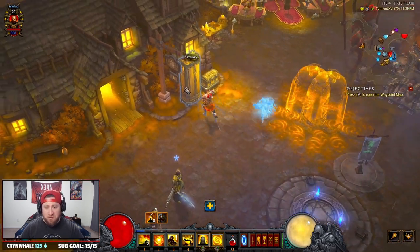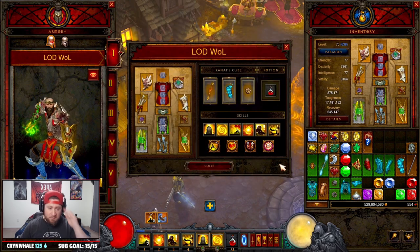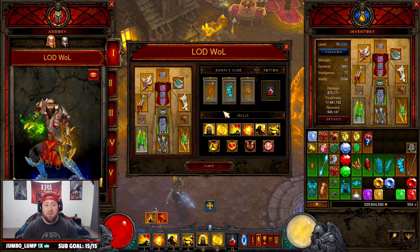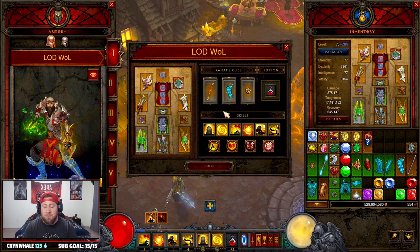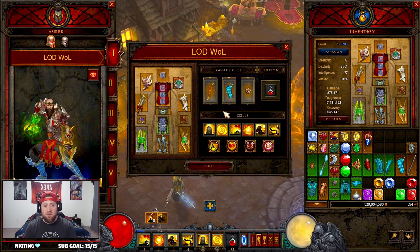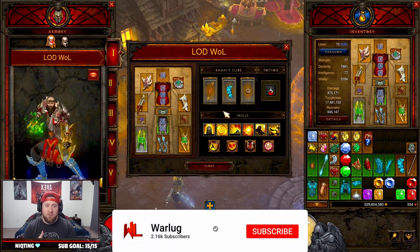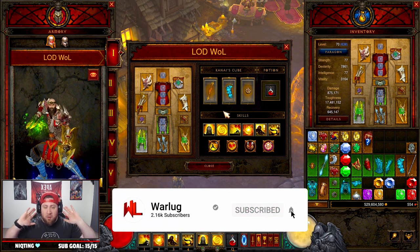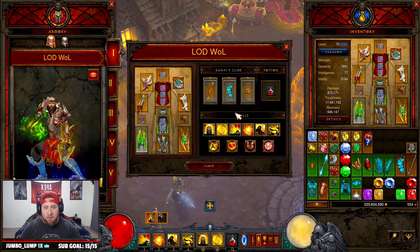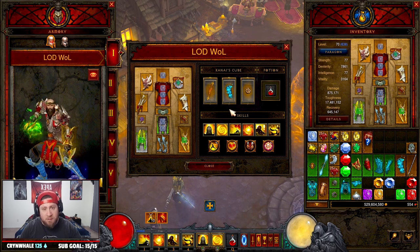LOD Wave of Light looks absolutely insane right now. It seems to be the best build going into Season 27 and currently on the PTR. This build is crazy — if you're a Monk player, you're going to love it. If you enjoyed today's video, please drop a like, and if you're new here please subscribe. Thank you so much for watching and all the support. Stay gaming and I'll catch you guys in the next one. Peace.